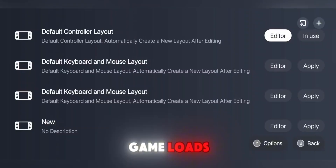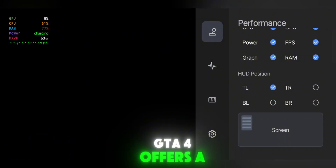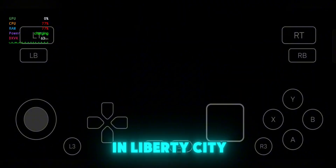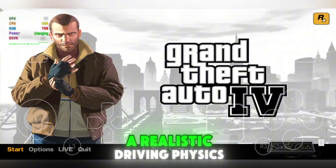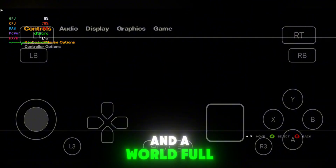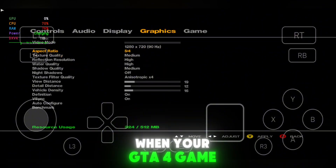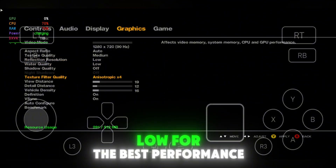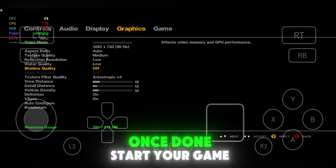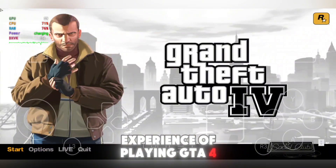While the game loads, here are a few features to get excited about. GTA 4 offers a massive open world set in Liberty City, a deep story-driven campaign with Niko Bellic, realistic driving physics, and a world full of missions, activities, and chaos. When GTA 4 completely opens, make sure to set all the in-game graphics settings to low for the best performance. Once done, start your game and enjoy the smooth experience of playing GTA 4 right on your phone.